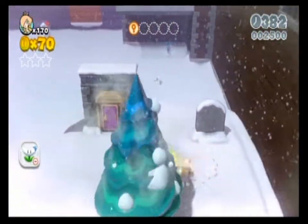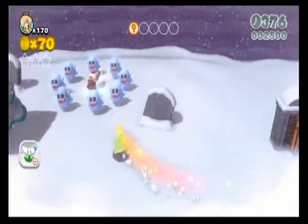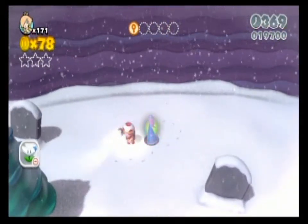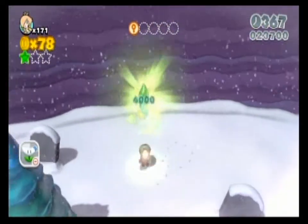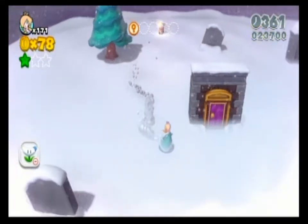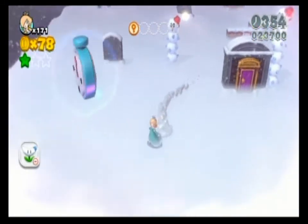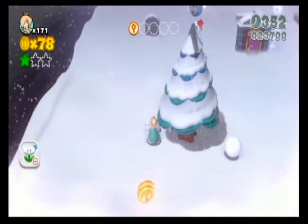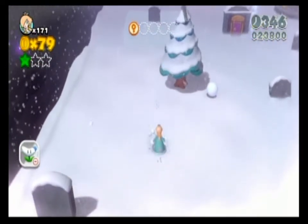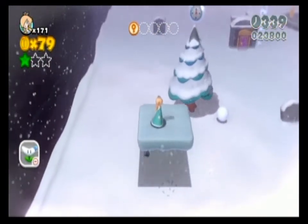We have a star. And where are we going to use this star, you might ask? Oh, all the way over here, where we have a Captain Toad being haunted by ghosts. If we were able to take them out — and the only way to really do it is with a star, and that is the only star to find there — that will grant you the first green star of the level.